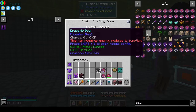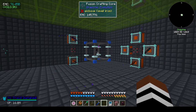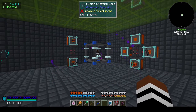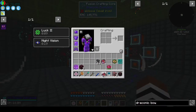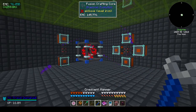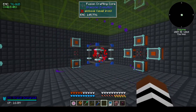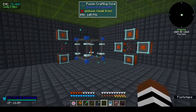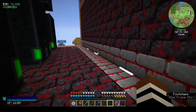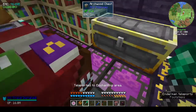Today hopefully will be a short-ish episode. I made a book with all the enchants on it but I've just realized there's no infinity — I'm going to have to do that, and it costs a whole lot to do it. There's our draconic bow, so we've got our draconic bow and we need to go downstairs to the enchanting area to get an infinity enchant.